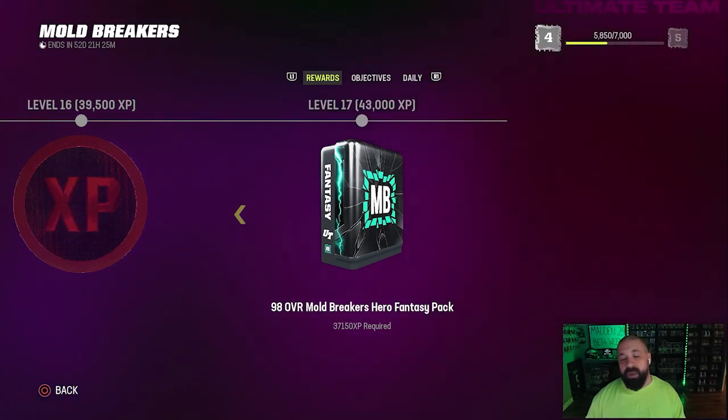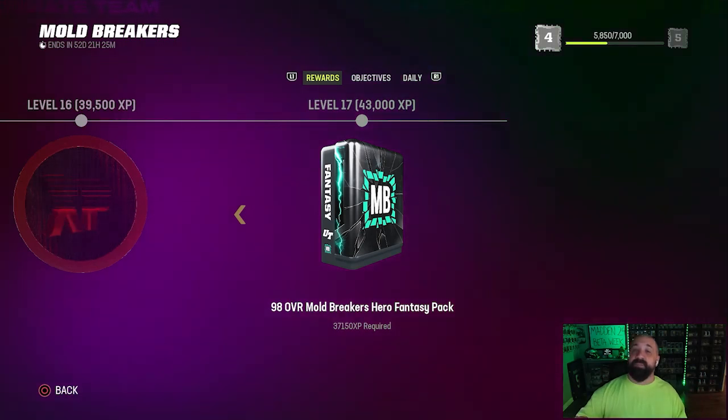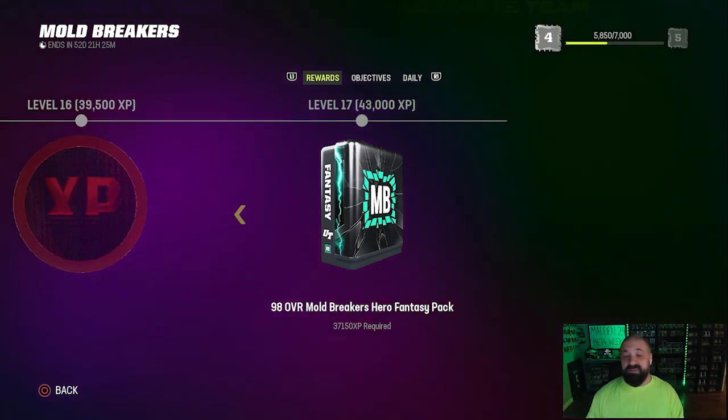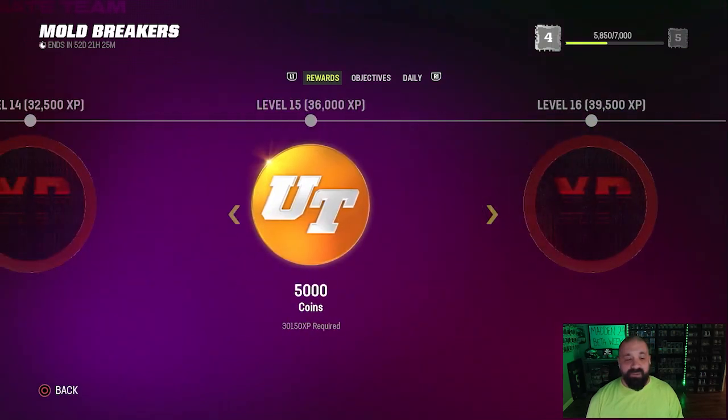That level 17 pack is not achievable yet, but we will do an updated video next week on Thursday when part two of this promo comes out — not only to give you the best 98 but potentially the best 98 to put into the best 99 ultimate set. There are some really good cards out there right now like Earl Campbell and Chris McAllister, but we'll wait and see what part two brings.